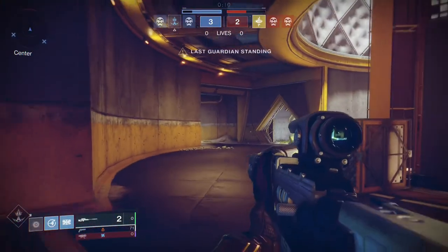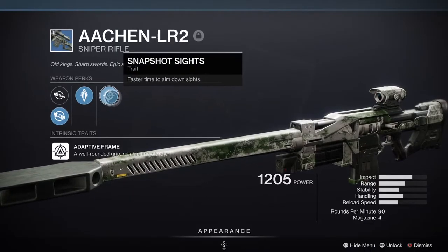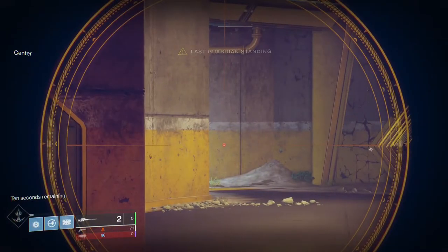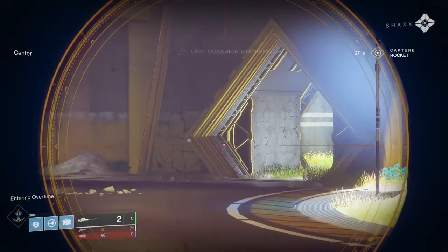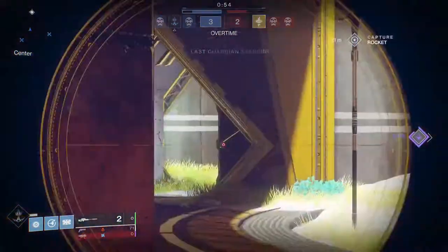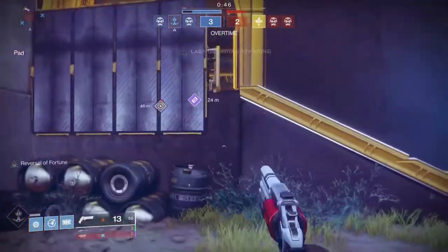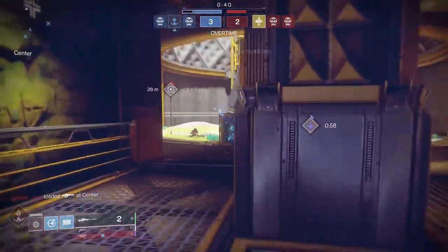If you want to snipe more aggressively and be more mobile, you need a sniper with Snapshot. Snipers with Snapshot allow you to aim down sights quickly. When you're moving around, opportunities to snipe will present themselves and you need to ADS quickly. You can fire a sniper from the hip close up and get body shots, especially with high impact, but most of the time you'll want to aim down sights. Snapshot is probably the best feature to have on a sniper.